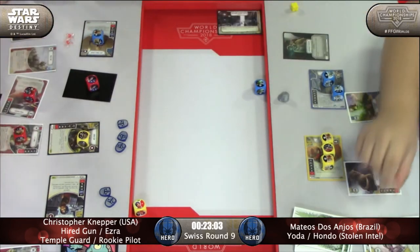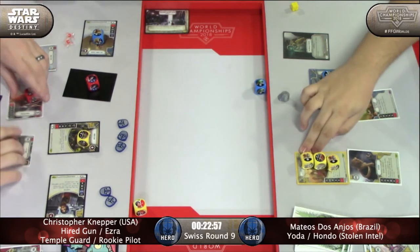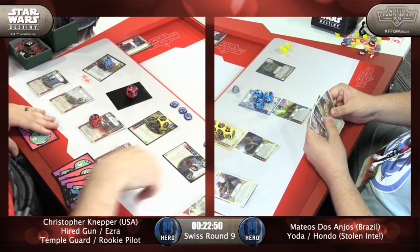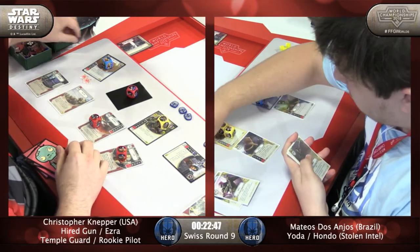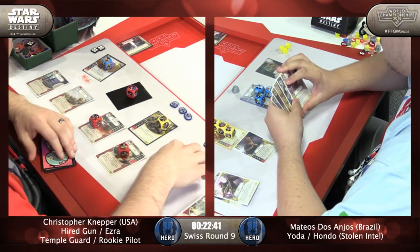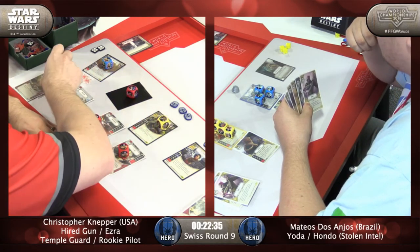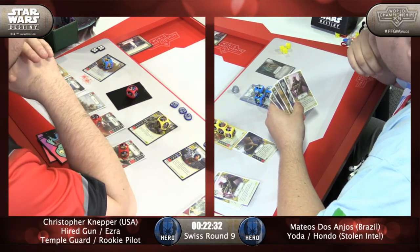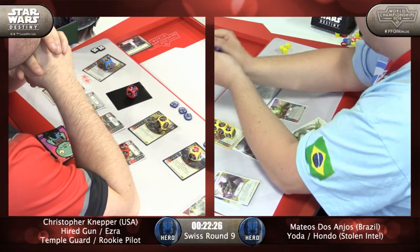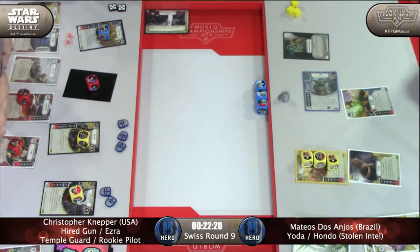Easy Pickings — ouch. Christopher is just not gaining any ground here. He'll get a two-cost support in for free next turn, but he did no damage still to any characters. Slowly, Jedi Temple Guard is taking a lot of damage. I would not be at all surprised to see it go down this turn — still an Easy Pickings in hand, Overconfidence, Second Chance. Christopher is playing Aftermath because he expects the Jedi Temple Guard to be defeated. And that Yoda special is going to start the special chain off if he wants.